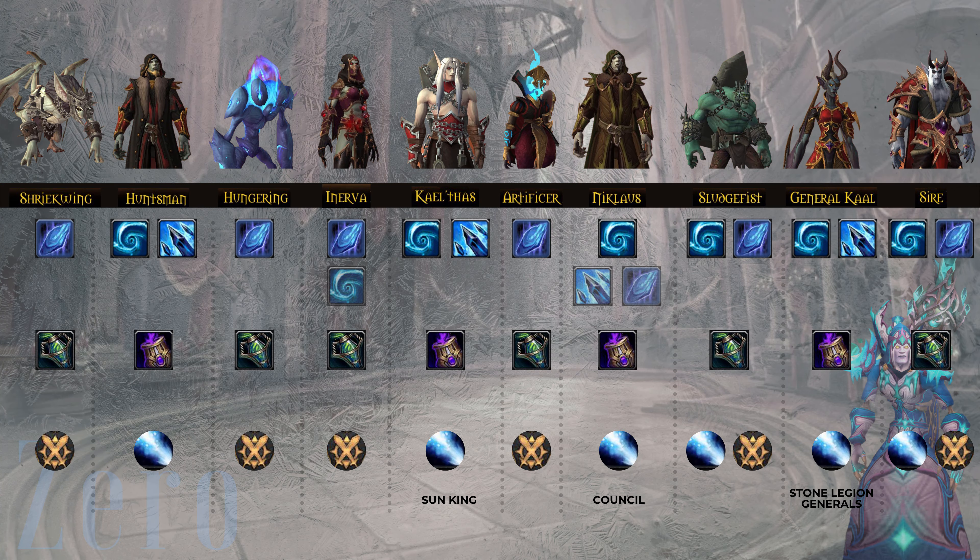For Kael'thas, it's similar to Huntsman — you're going to go either Freezing Winds or Glacial Fragments. I personally prefer Freezing Winds. Glacial Fragments for three or more targets is a raw DPS upgrade, so it depends on how quickly the adds get killed. If you'll have a lot of uptime on a lot of adds, Glacial Fragments can gain more DPS. If adds get bursted quickly, Freezing Winds is solid — you'll have downtime to regain cooldown on Frozen Orb. For Mythic progression on Kael'thas, there's a shield to burst, so if you're struggling with it, I'd recommend Freezing Winds.